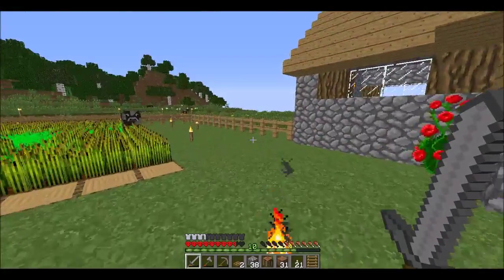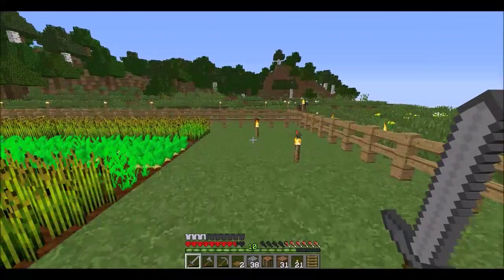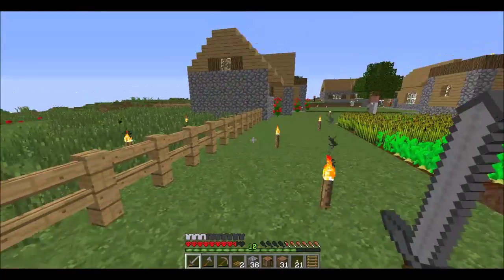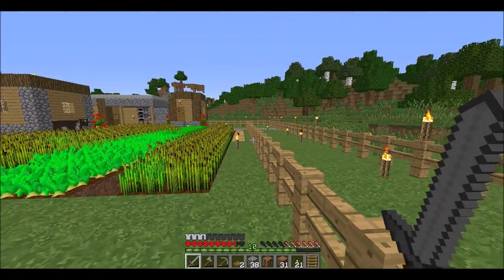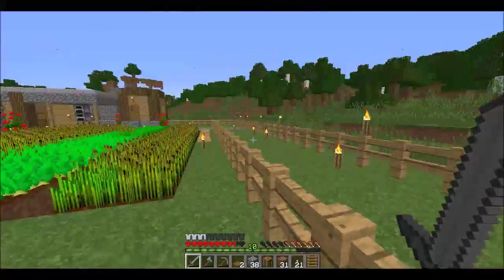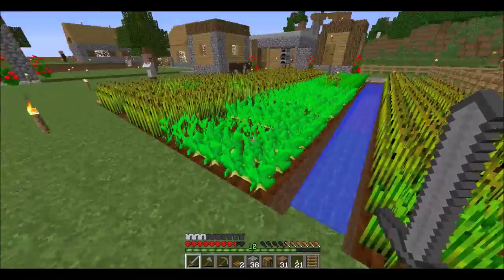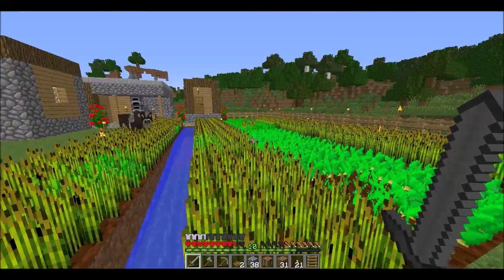But I ended up smoothing this all out. And typically what I would probably do here is just knock this line of fences out. I think I've proven that there's enough light out there - maybe a couple more torches, I don't know. But here's a fully functioning garden.